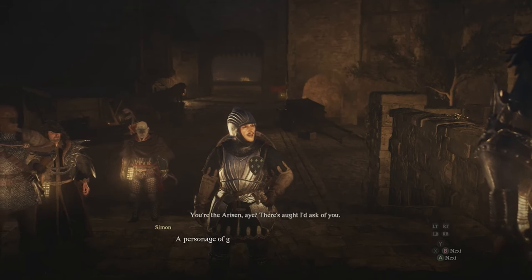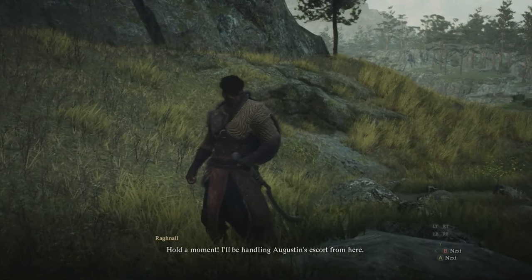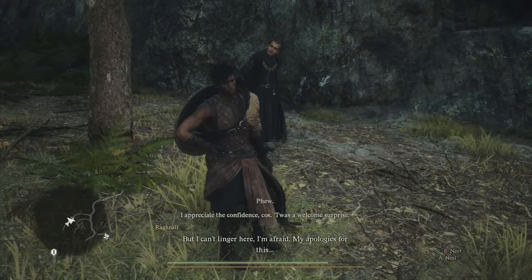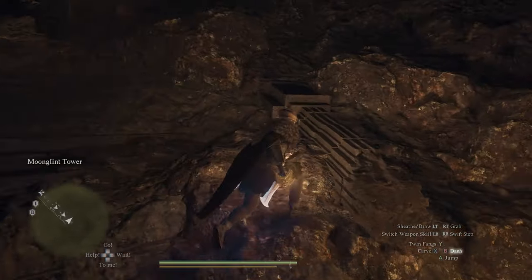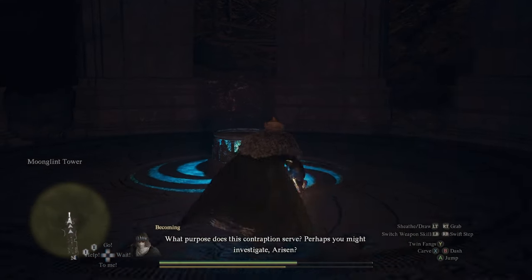He'll ask you to help him escort an oxcart, which starts the quest Tensions on the High Road. During this quest you'll run into Ragnall, and the quest gives you a choice to side with him or to side with the soldiers, but this outcome doesn't matter so pick either one you'd like. If you finish this quest, you'll have access to Clash and Conclusion when you reach the mission The Guardian Gigantis near the end of the game.